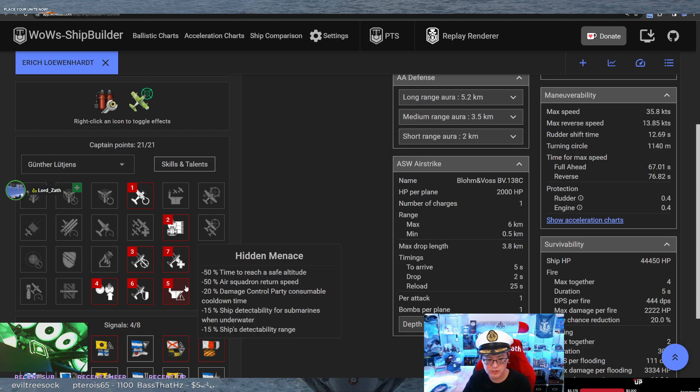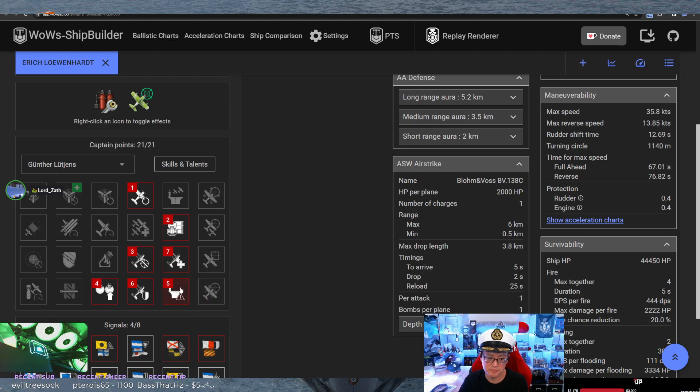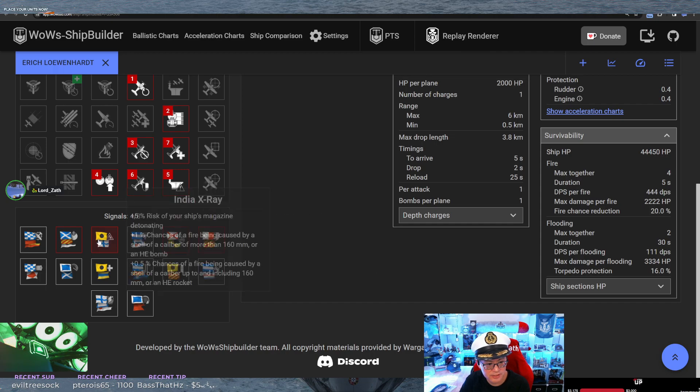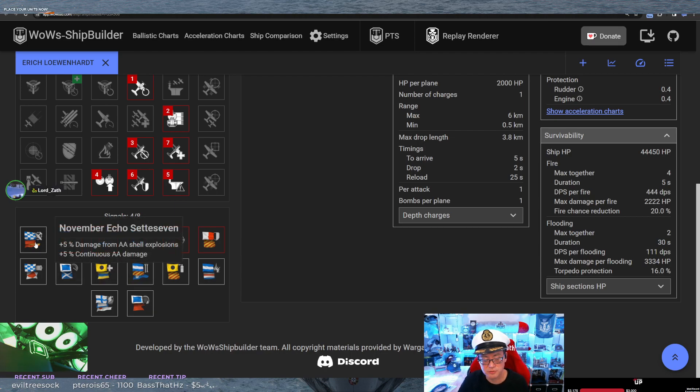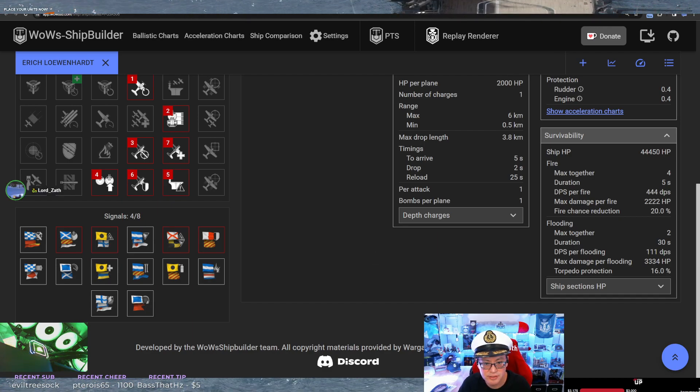It takes longer for your planes to get to a safe altitude, and the return speed is nerfed by 50% too. So really the only way for Hidden Menace to work is to be playing a lot closer to the enemy than most carriers want to be. But BigO wants to do that because he wants to get secondaries - this is a super big-brain build. For flags: ramming flag, fire chance, and secondaries. I might have taken ship speed and flooding reduction, or even anti-air if you're going to be up close and personal.